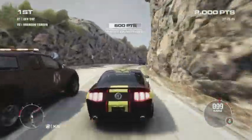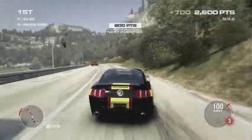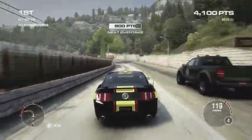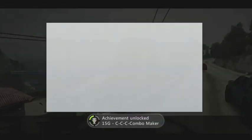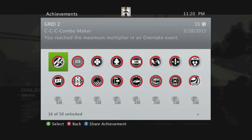It's alright if you let the bar drop down once — you'll be able to pick it right back up. The only thing you want to make sure is you don't get a collision. Right there is your tenth one — you'll see a thousand points, and that's the max combo. You'll get your 15 G's Combo Maker achievement in Grid 2. Go ahead and throw a like if you enjoyed, and thanks for watching.